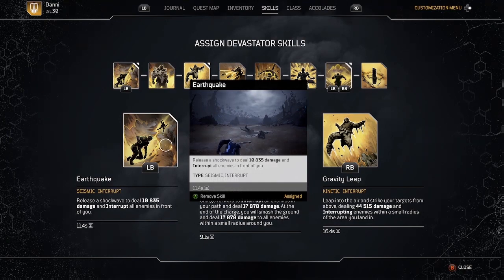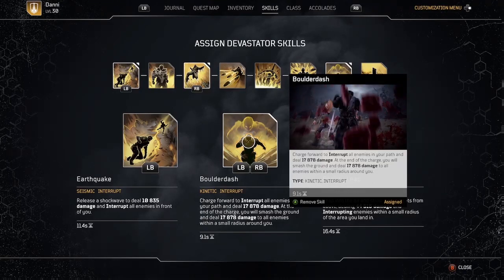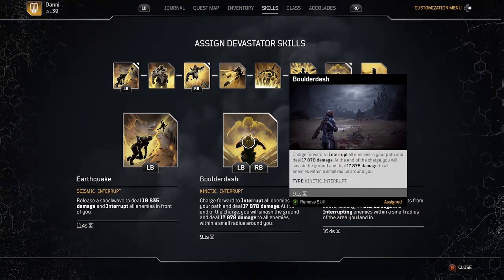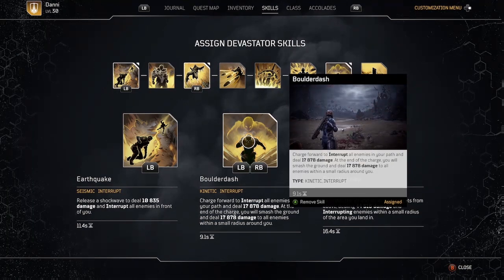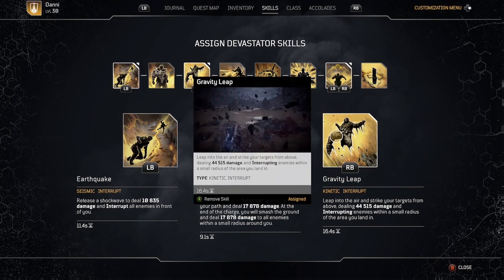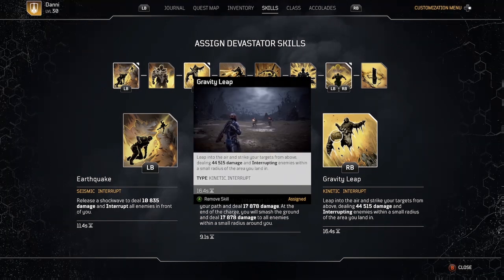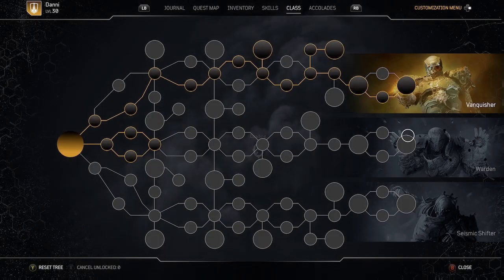You'll notice in the gameplay at the beginning I often had my back to a wall of some kind. Boulder dash charges forward and this is a kinetic skill, so when I use this it's going to proc my kinetic bonus which we'll see on the skill tree. I'm basically spamming boulder dash — whenever it's off cooldown, every eight or nine seconds, I'm using it to get the damage, the interrupt, and also to proc my firepower bonus. And finally gravity leap, another kinetic skill which is going to trigger the firepower bonus and also heal me since I've got the life absorb mod. If I kill an enemy I'll not only get the close range bonus for that enemy but also the gravity leap bonus as well.